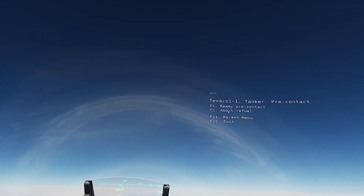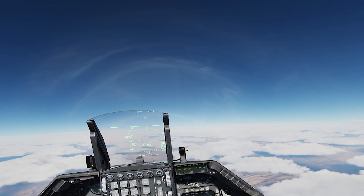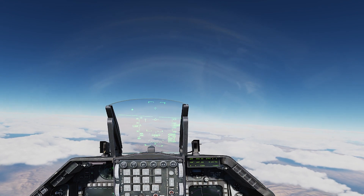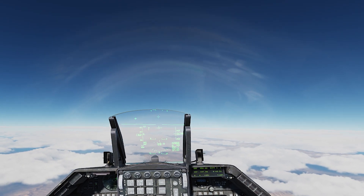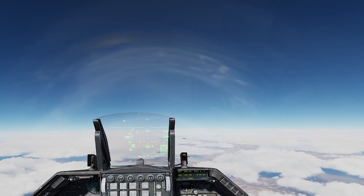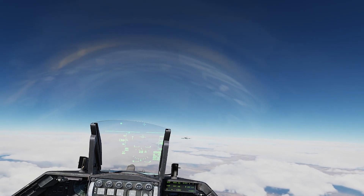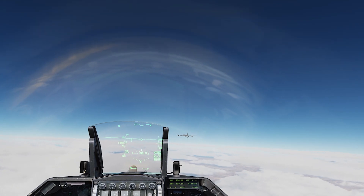The tanker is at 26,000 traveling at 280 knots indicated. It's always nice to intercept the tanker slightly offset rather than straight in from behind, because it's much more difficult to judge closing speed when you're directly behind. There are many different ways to intercept the tanker — during some missions it's more efficient to meet the tanker rather than chase it.